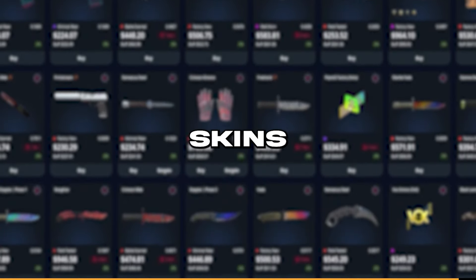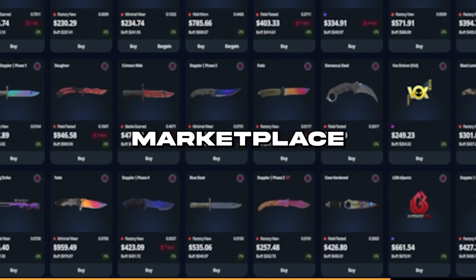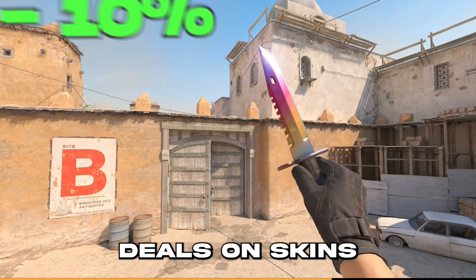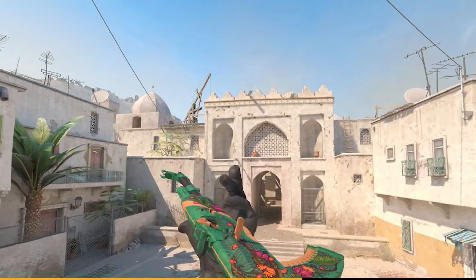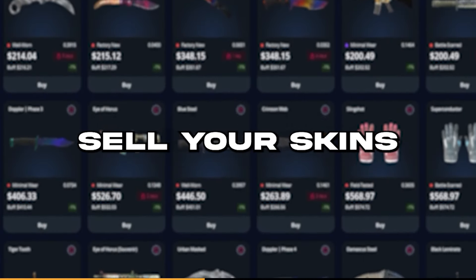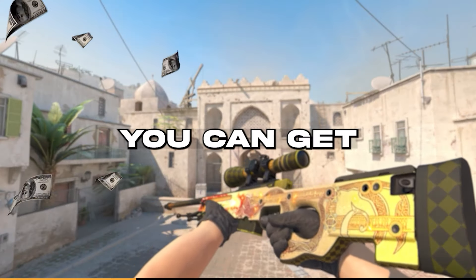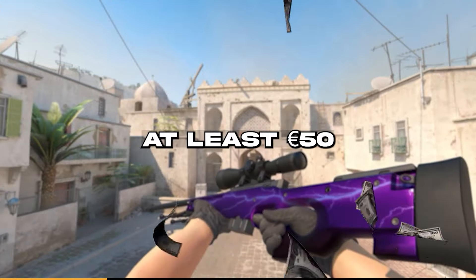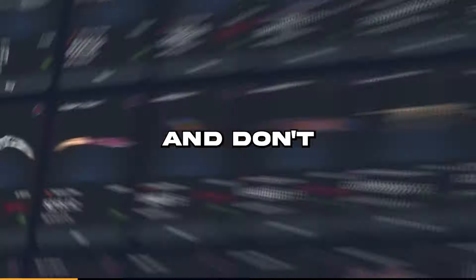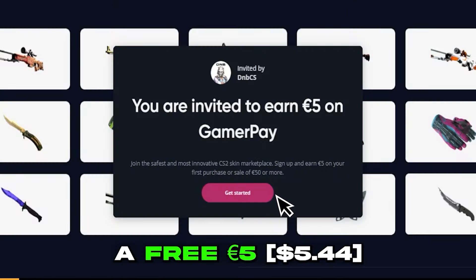Do you want to trade and flip skins without losing money to high fees? GamerPay is the only trusted CS2 marketplace where you can buy skins with absolutely no fees, letting you find the best deals and get the most value for your money. Most skins are listed for less than any other marketplace due to low selling fees of just 3%. Sign up with my link in the description to get a free 5 euros when you deposit at least 50.